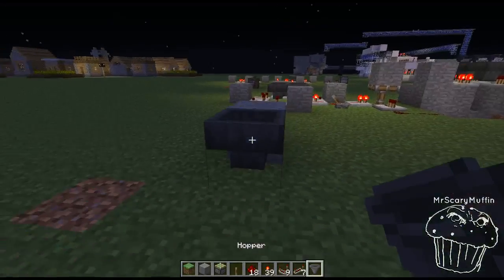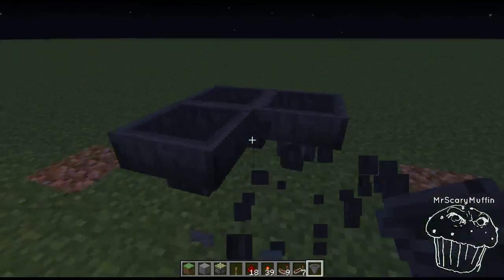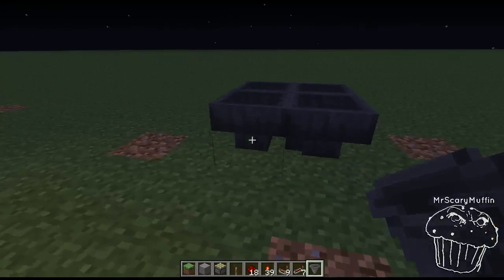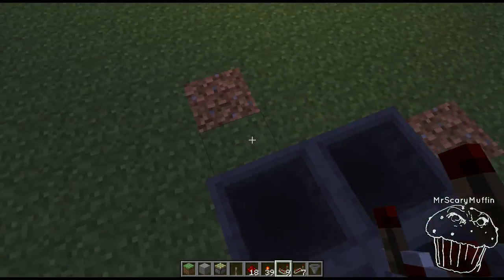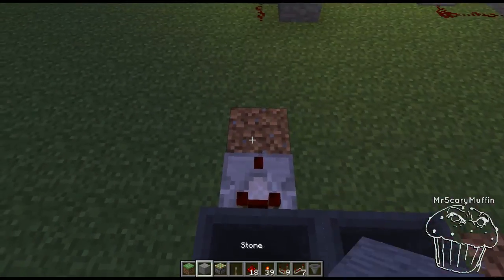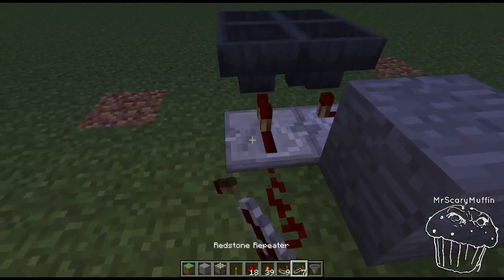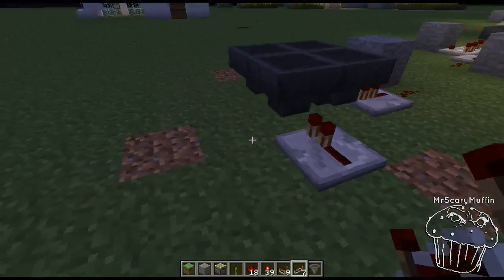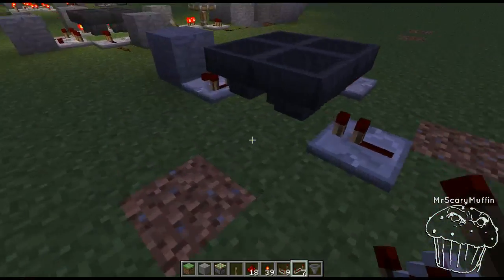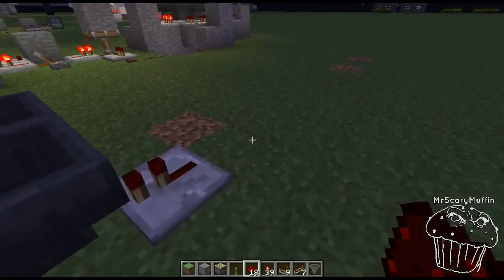You set four hoppers that are feeding into each other — you always use your shift-click, obviously. And anywhere this hopper feeds into that hopper, I'm going to put the comparator here so that the circuit feeds into the hopper that it's feeding into. Then we just repeat that four times all the way around. Very easy to build. I really like this design because it's so simple and really easy to remember.